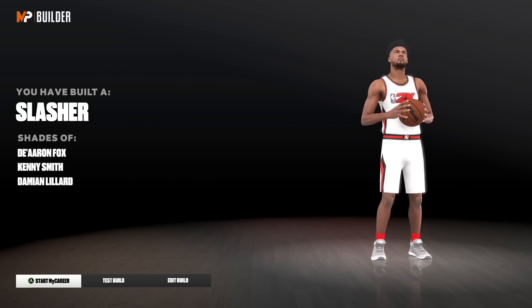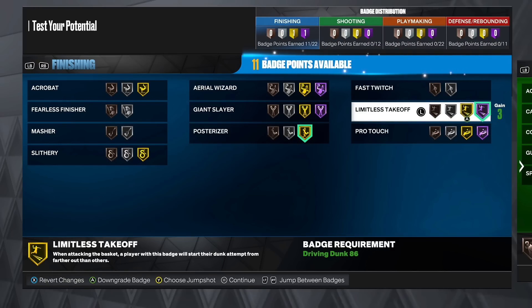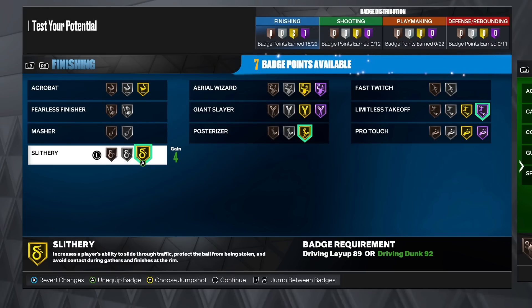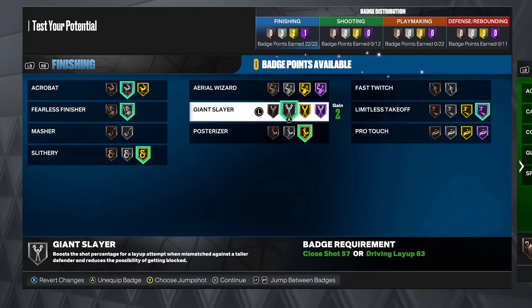For finishing badges, your key badges: get posterizer on gold, limitless takeoff on hall of fame, slithery finisher on gold, fearless finisher on silver, acrobat on silver, and giant slayer on silver. Honestly if you know the new method to get contact dunks — I'll leave a link in the description — you can put giant slayer higher. Just be aware it tends to give you more layups instead of dunks, but if you know how to trigger the fancy contact dunks you'll benefit more from it.